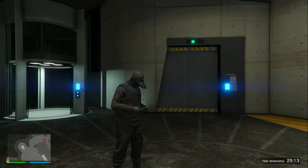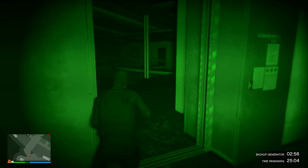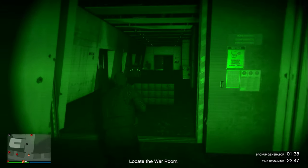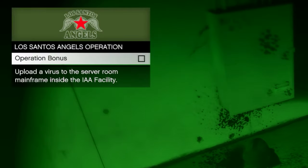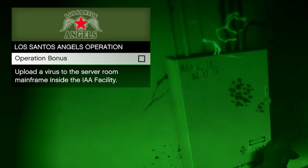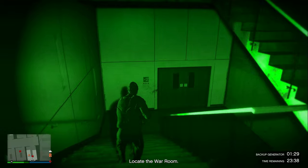Once you detonate the EMP it will go completely dark and your night vision will kick on. Go through the two doors in front of you, take a left, go through those other doors, and go down the stairs. Hold right on your D-pad and check the top-left for the operation bonus. It will either say to upload a virus or blow up a generator — I'll show you both.